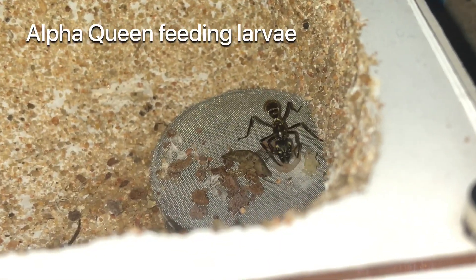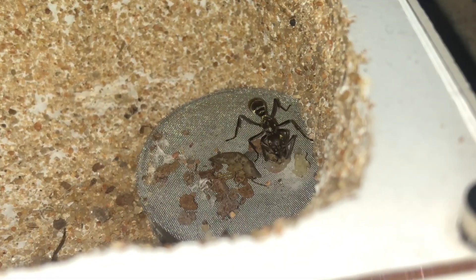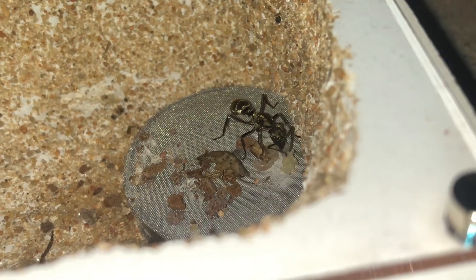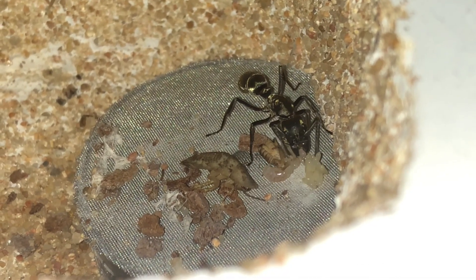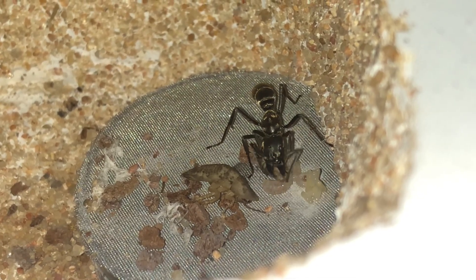Here we actually observe the Alpha Queen feeding the larvae. She's gathered them in a pile and dropped the food in the midst of them — in this case it's the cricket you saw her munching on a little bit earlier. These larvae will chew through any prey put in front of them; they're very capable of hollowing things out in a very short period of time.